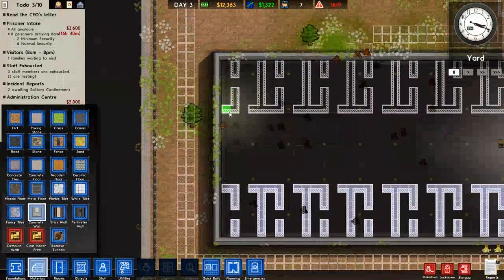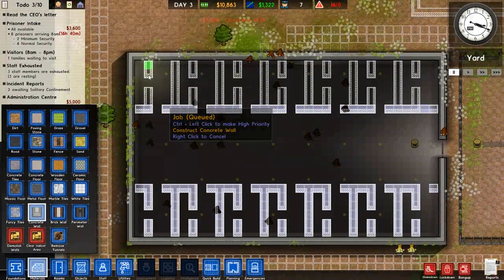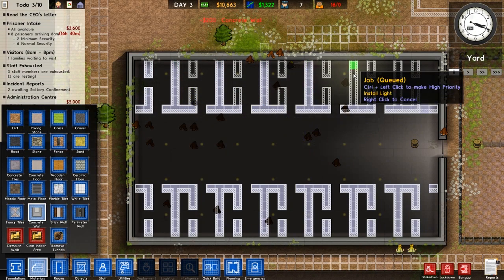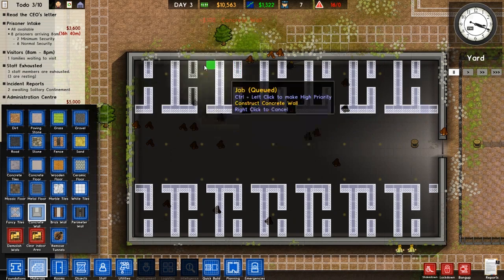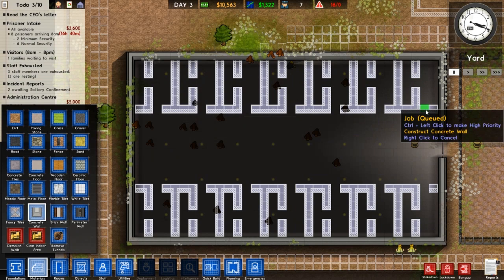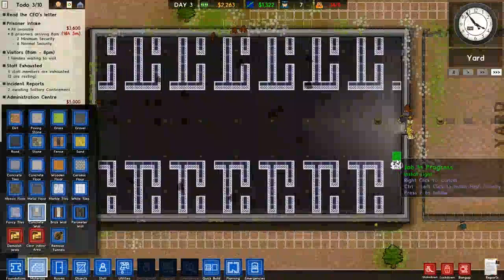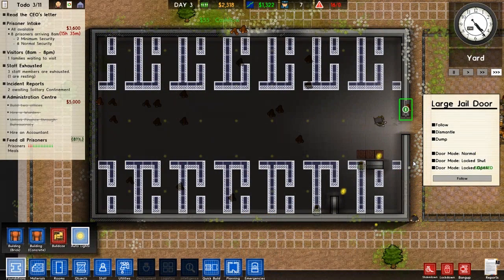Boom boom boom — we'll just do this, this will be quicker. There we go, look at that — speed it on up, this is real time folks. And then this center area will be like a common room and I'm gonna put the laundry right here too. They'll have very quick access to clean clothes and whatnot.